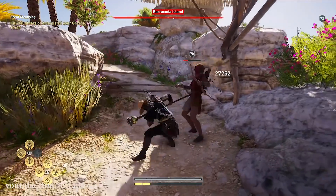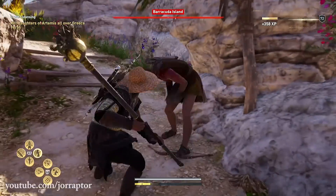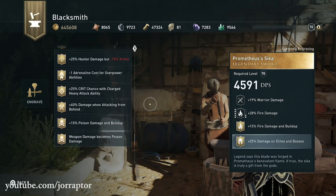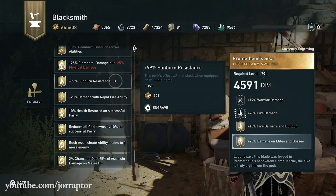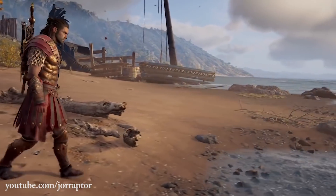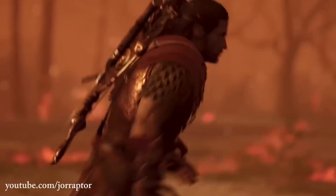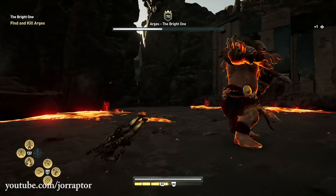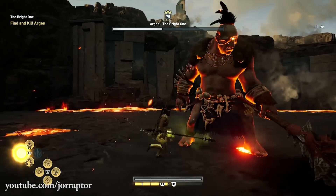Weird things have happened in Assassin's Creed Odyssey since the most recent update, like an interesting engraving that popped up that likely has something to do with future content. I also asked during my interview with the live content director Bruno about some other mysterious things that appeared recently in the game, including the hard mode mythical creature bosses. So let's talk about that in this video.